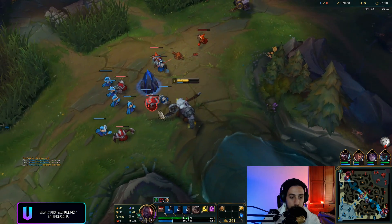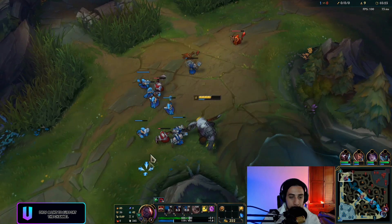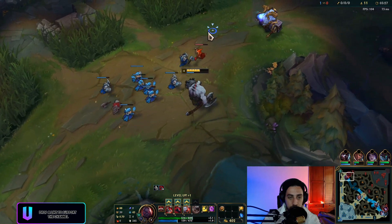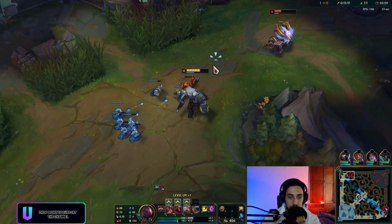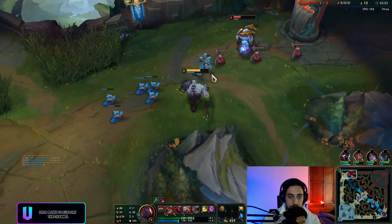I want to engage but I don't have my cooldowns here. I have a Jax jungle — I have to be somewhat careful since his ganks are pretty good. I think I can kill this guy if we play this right.